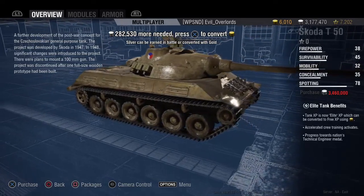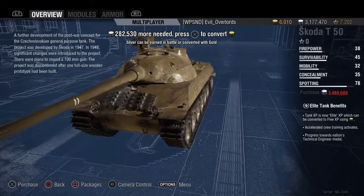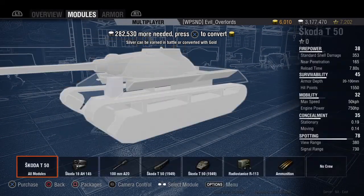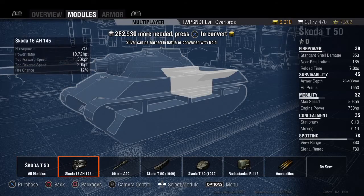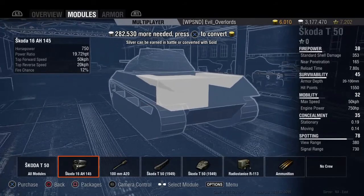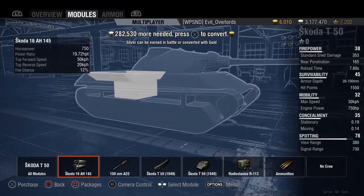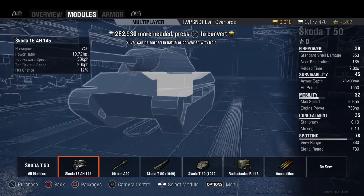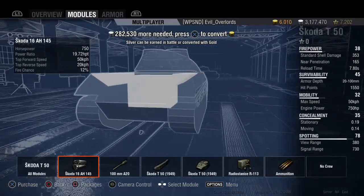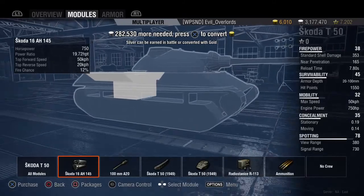This tank looks pretty nice, it's got some nice sleek curves to it, the turret looks good, and it's a really fun tank to play as well. The engine has 750 horsepower with a power-to-weight ratio of 19.72 horsepower per ton, which means it can accelerate quickly. The top speed going forward is 50 kilometers per hour and in reverse it's 20. If you get shot in the engine you have a 12% chance of getting caught on fire.